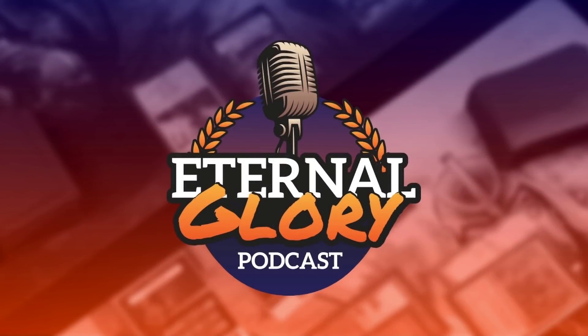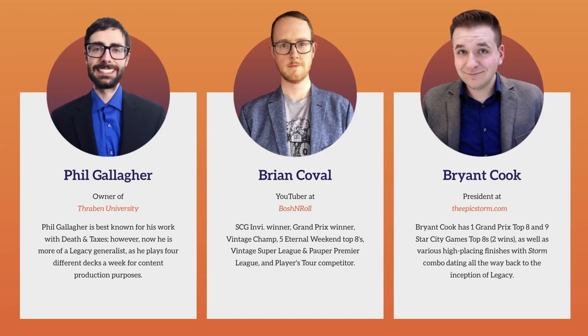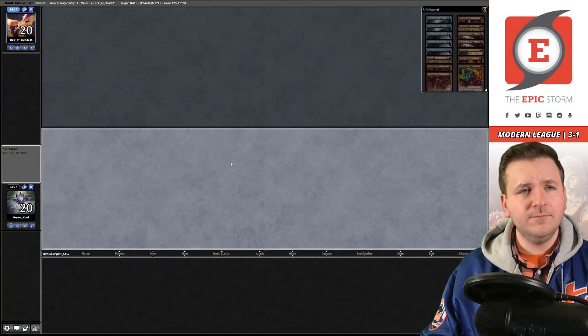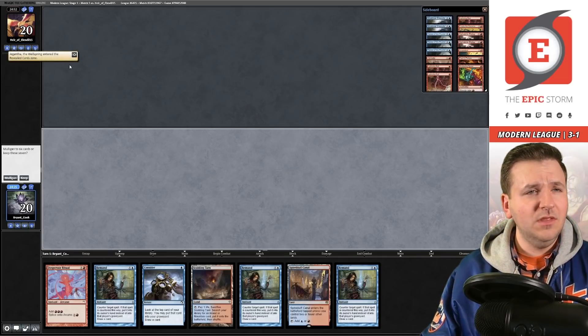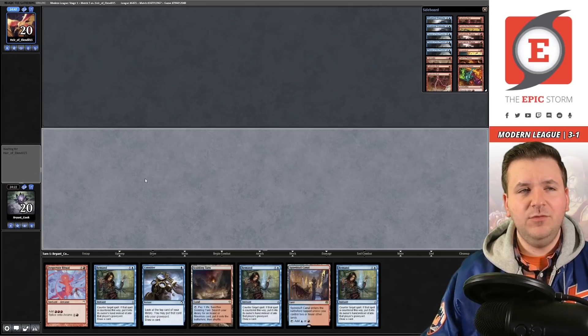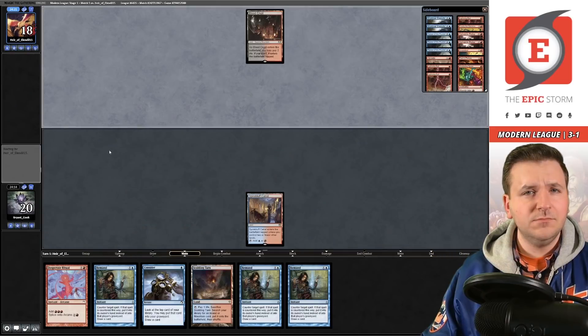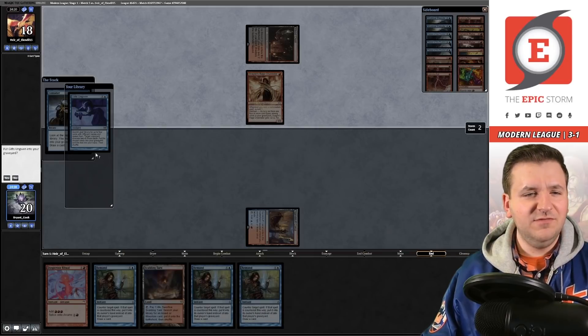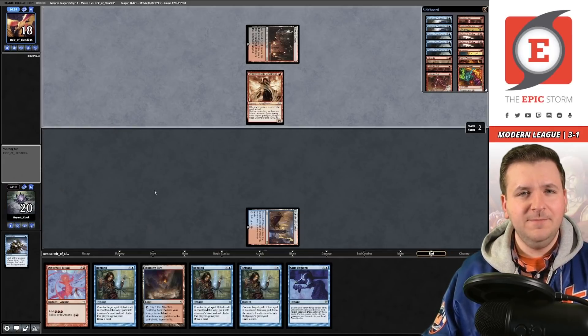For more Magic content, check out the Eternal Glory Podcast — myself Brian Cook alongside Brian Cobalt and Phil Gallagher. We primarily discuss Legacy, though a lot of what we talk about transcends all formats. Available on all major podcast platforms. Match five — the final match — we're on the play. We keep this hand. Turn one Canal and pass — we'll cast Consider into Channeler on their end step.